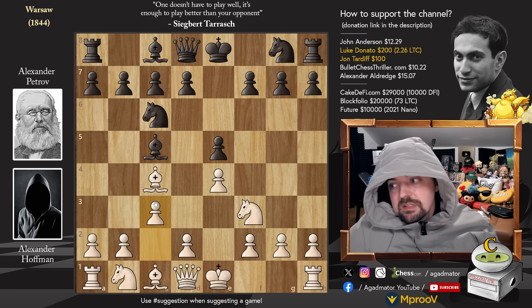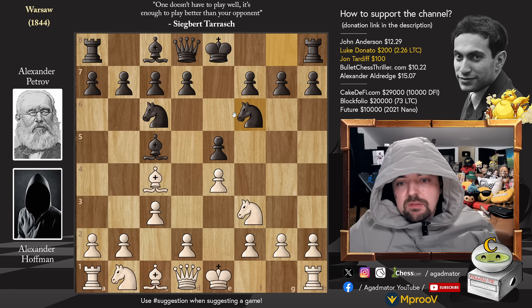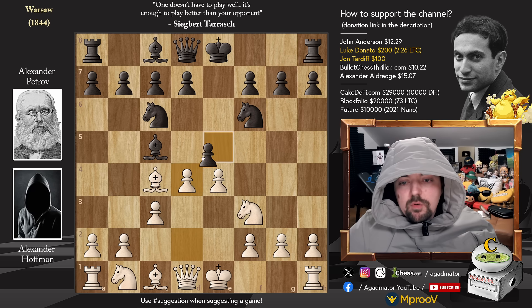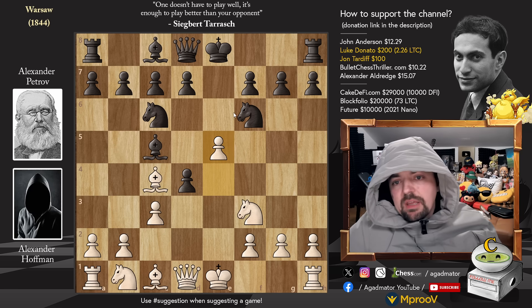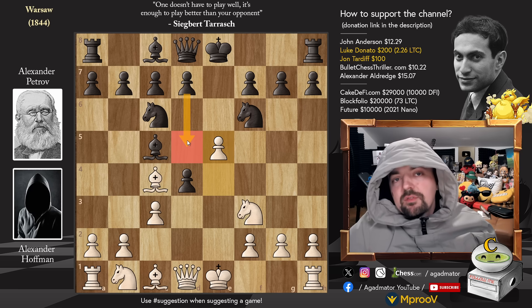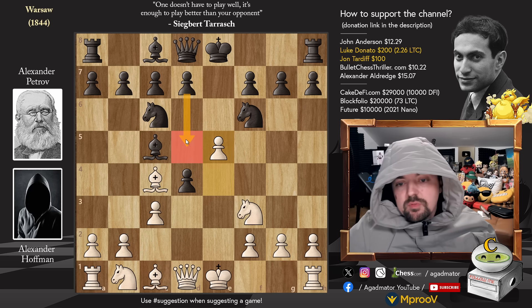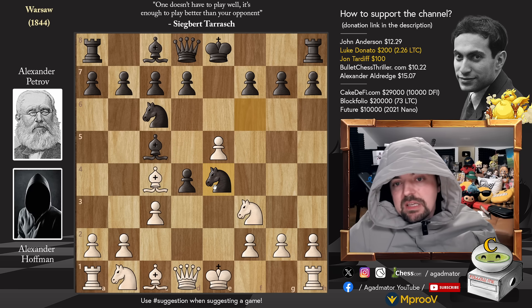But okay, pawn to c5. Obviously Mr. Hoffman, a great positionalist. Knight to f6, going for continuing the main line of the Giuoco Piano. D4, e captures on d4, and now pawn to e5. This is very well-known stuff. Nowadays d5 is pretty much automatic - you play this against anyone of any age. Everyone plays d5 here; that goes without saying because that's what the books taught us. But here we have knight to e4, and the game already becomes very interesting.